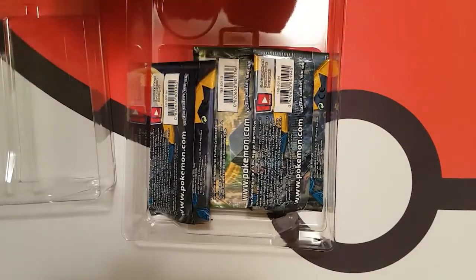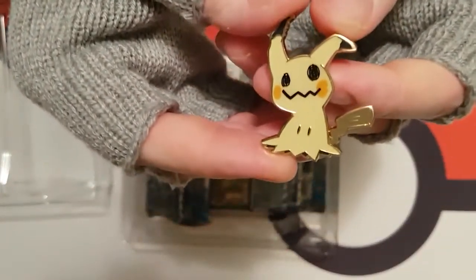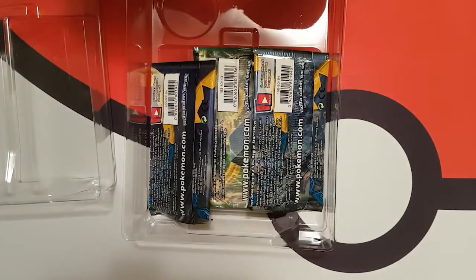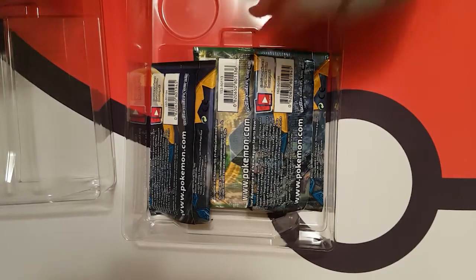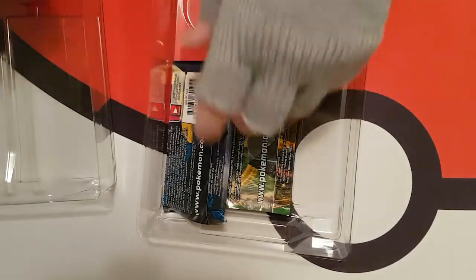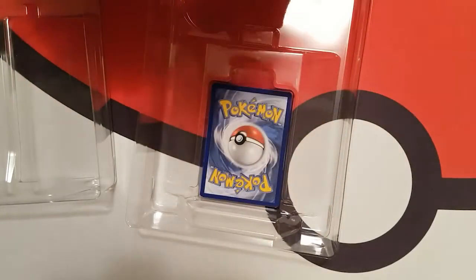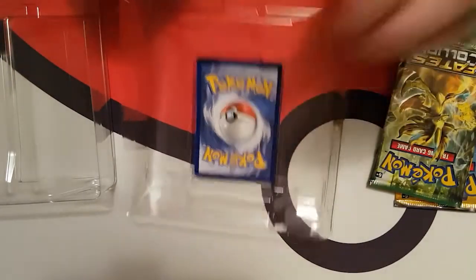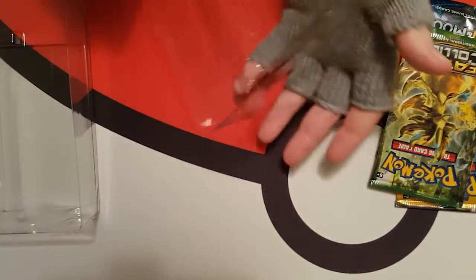Grab the pin — it's a pretty nice nifty looking pin, try and get it a little close up. Yeah, it's pretty cool. I'll just stick it there for now. Keep it nice. So we've got — oh — it's the Sun and Moon booster packs. And Fates Collide as well. Try and take this card out gently. It just pops right out — beautiful.